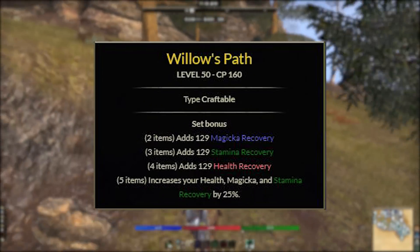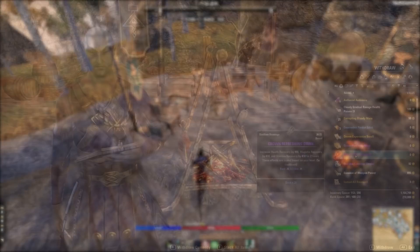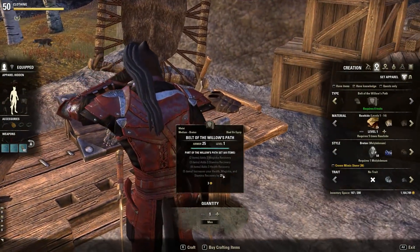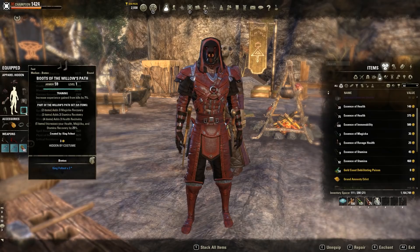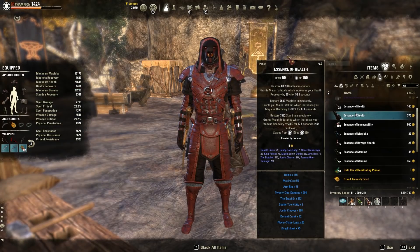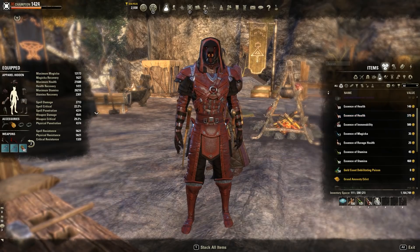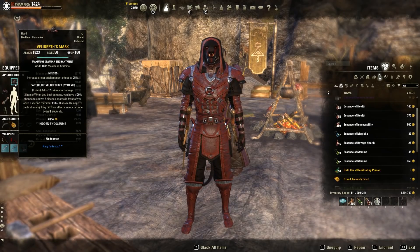Willow's Path is my go-to crafted set while leveling brand new characters. This is a six-trait craftable set found in Reaper's March, Bangkorai, or The Rift. What I love to do is pair this set with the crown store daily reward drinks you constantly get and usually don't have a use for. To prove how powerful this is, I crafted a level one white base set and threw it on my Khajiit Nightblade. With a crown store drink activated and a stamina potion going, I got 2300 stamina recovery, 1400 health, and 1600 magic recovery. You could further amplify this by traits on the jewelry, armor, mundus stone, etc. Keep in mind I have a lot of champion points so results may vary, but it's a fantastic set when starting out or if you're constantly running out of resources. Plus it's in the base game and you can craft it or ask someone else to do it for you if you don't have that many traits.